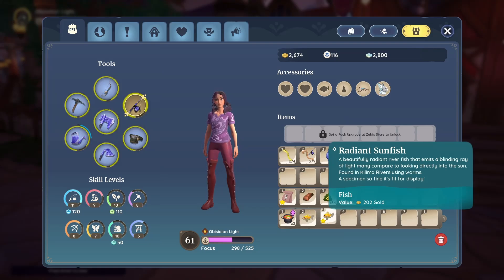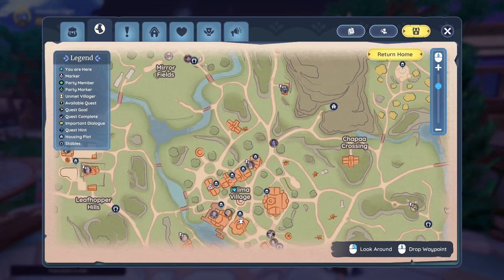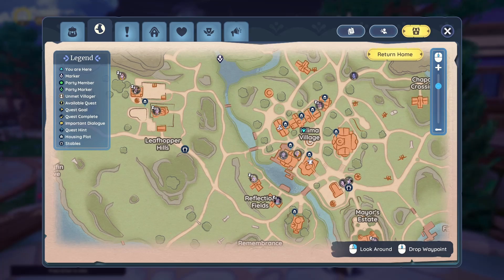What's up, YouTube? So today I want to show you where to go to find the Radiant Sunfish. This fish can be found in any of Kalima's rivers, so think Phoenix Falls, Whispering Banks, the water just south of Mirapon Ruins, and then right behind the Inn.